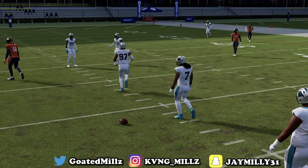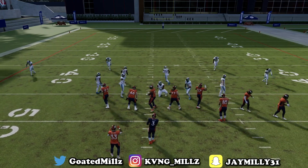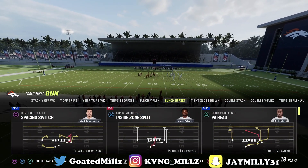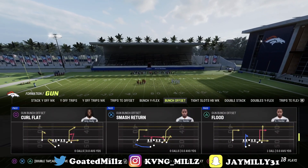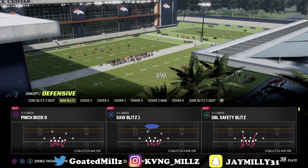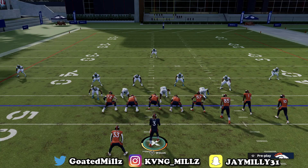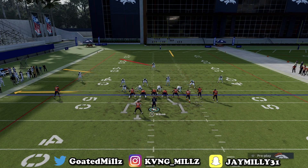Wait, hold on — let me show you that one-play touchdown. Put Sutton in the comment section if you made it this far — Sutton, the Broncos receiver. I want to see who's rocking with me late in the videos. Double post cover three destroyer — all you want to do is streak R1 and drag X, and watch circle get wide open.